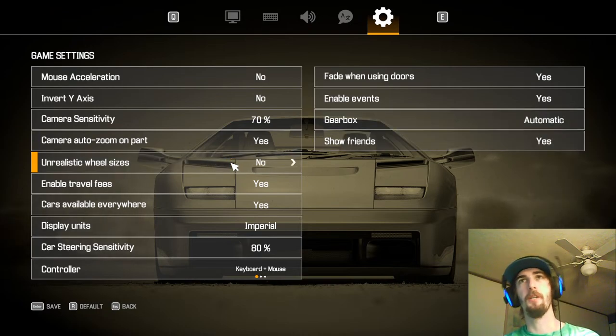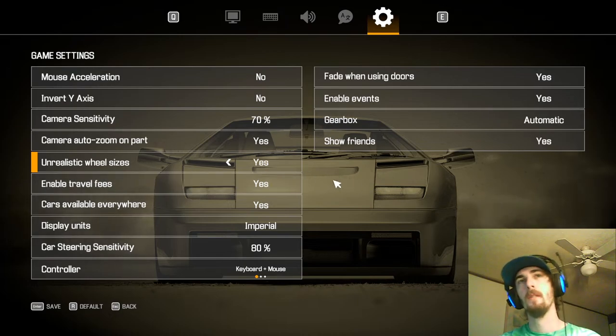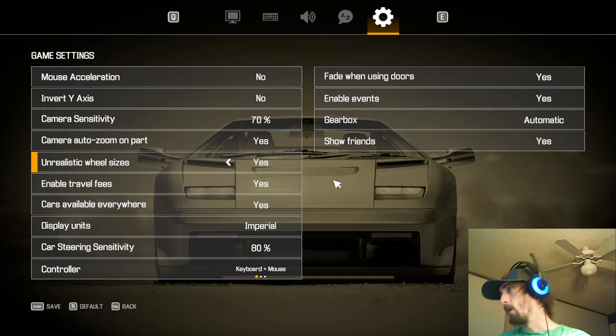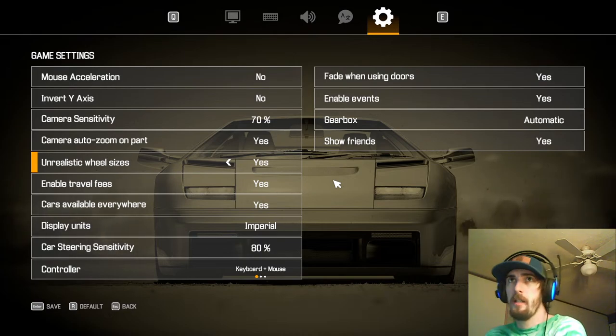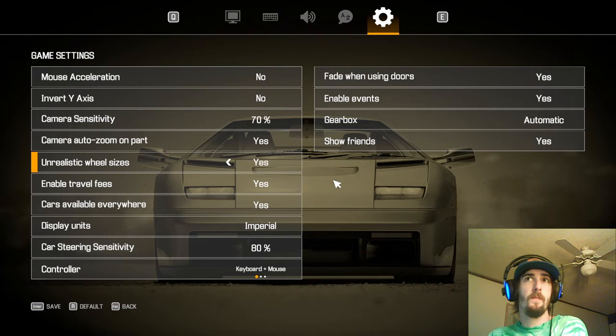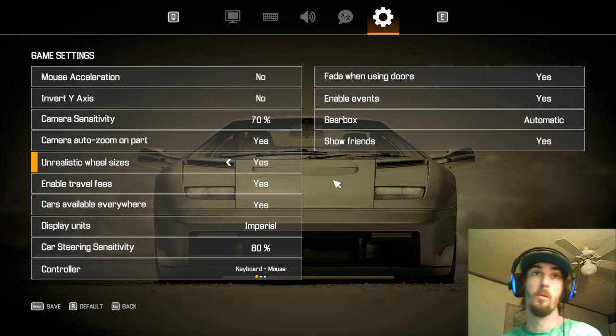The first setting you're going to want to change — it defaults to off — is Unrealistic Wheel Sizes. You're going to want to put that on unless you're super hardcore. The reason is you'll get to a point where you're upgrading cars to where their horsepower and torque is too much if you don't get a wider wheel for more friction.